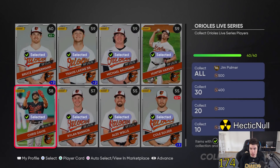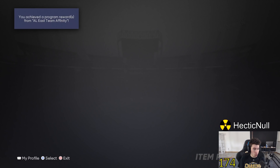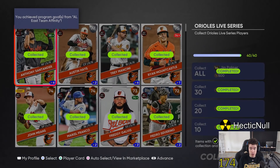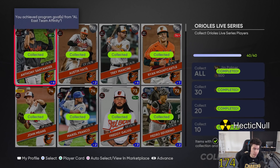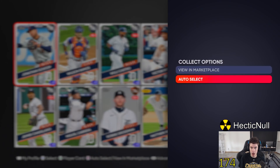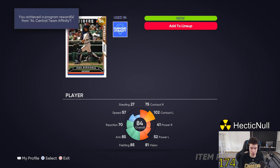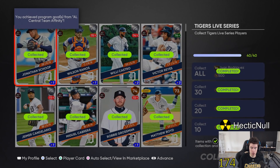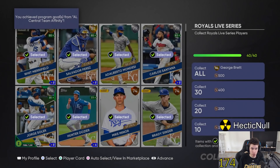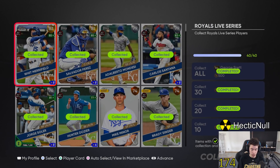Now the stream highlight: completing the collections live. I put in buy orders for every player. The Orioles are done - we got Jim Palmer. Each team gives us an extra card, so that's 13 cards plus all the Live Series players. The Tigers are done next - we get Pudge Rodriguez, which a lot of people are excited about. Then the Royals are done - George Brett was actually a beast in one of my Battle Royale runs.